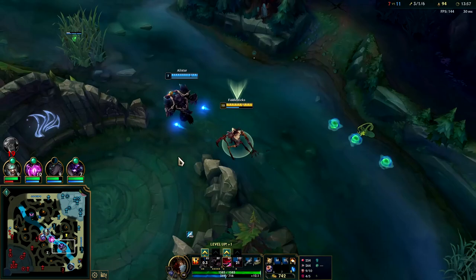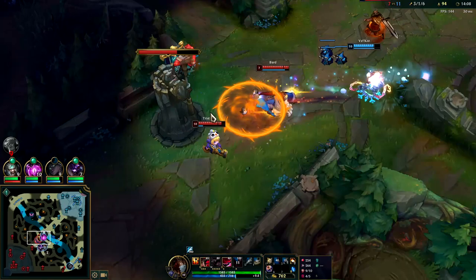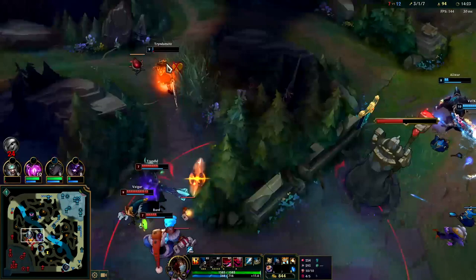Q, E, W - down he goes. Trist is staying for turret plates - you can already tell they're starting to lose morale. Veigar split push and Trist split push don't work when we have a Fiddlesticks. They can get caught out easily by Predator. Keep going for that fear max second. Underneath turrets - this is a free fear, silence, W. Always fear first then silence because your fear holds them still so you can land your E, which is a skillshot.